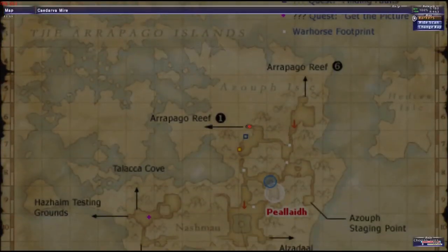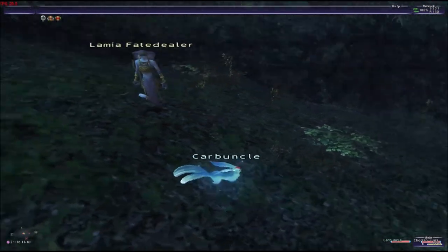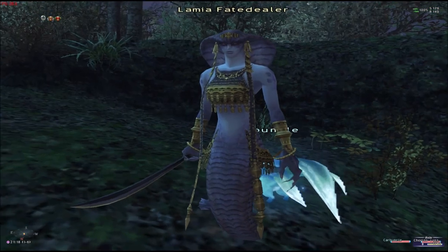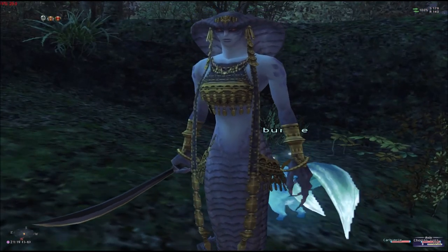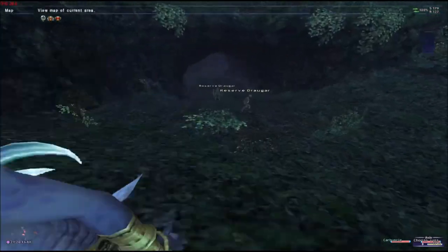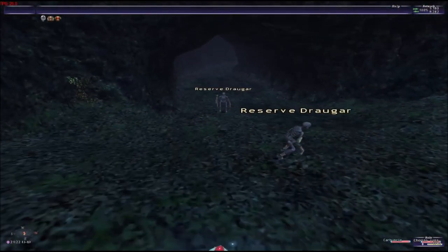You can take the key too if you one day decide to unlock Corsair — once you are there you can get it. She's so pretty. I like how Lamia look — they genuinely made it look like a snake.